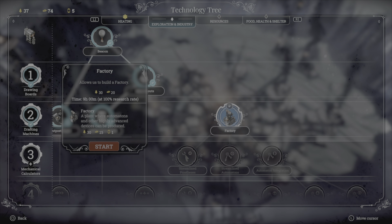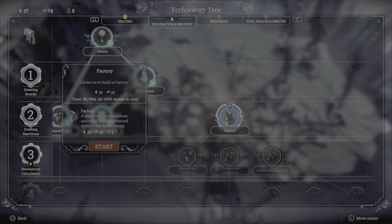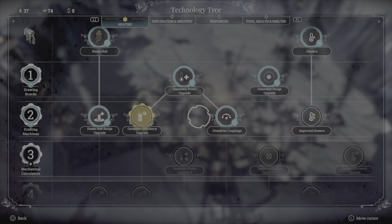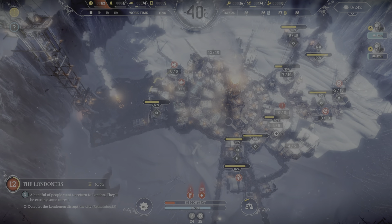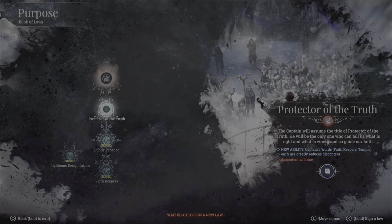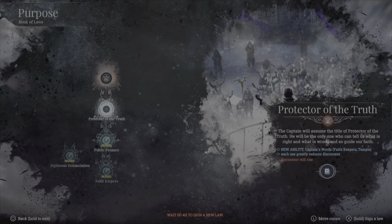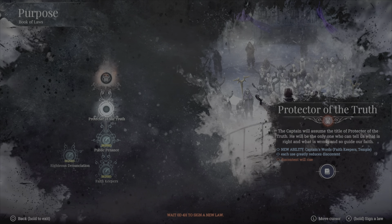I think we've really got to get this factory built because we're going to be reliant on it. Let's have a ceremonial service. We're going to need additional people. After we get the heating done, if we go to exploration and industry — automatons and highly advanced devices can be produced — I think this will enable us to do some basic prosthetics. So once we've sorted the heating, we need to sort the prosthetics on top of dealing with the Londoners. We're nearly there with the Londoners — we've got protectors of the truth looking marvellous.